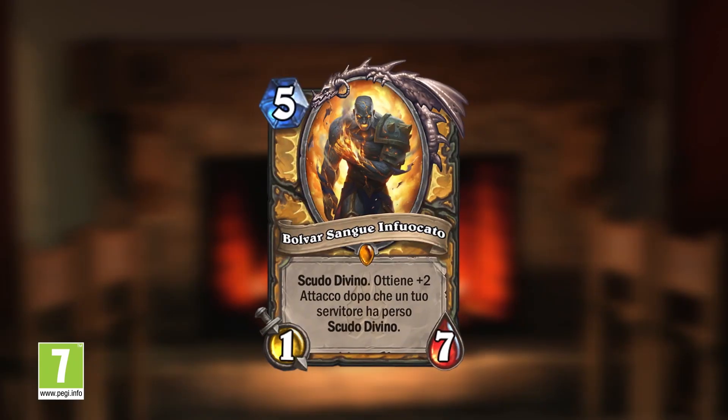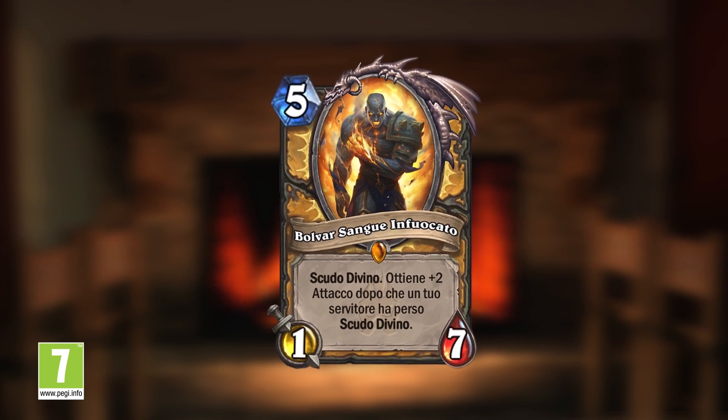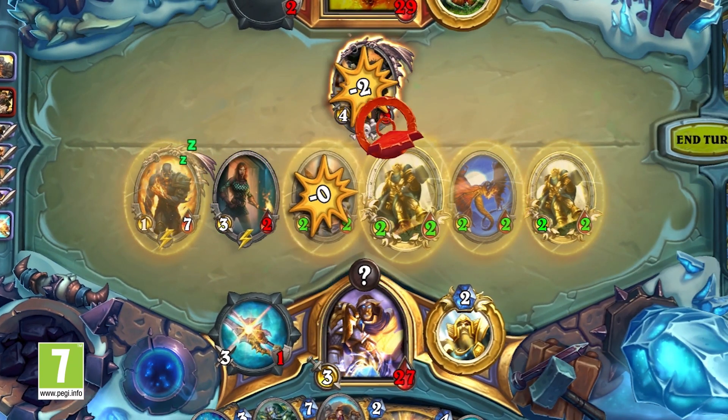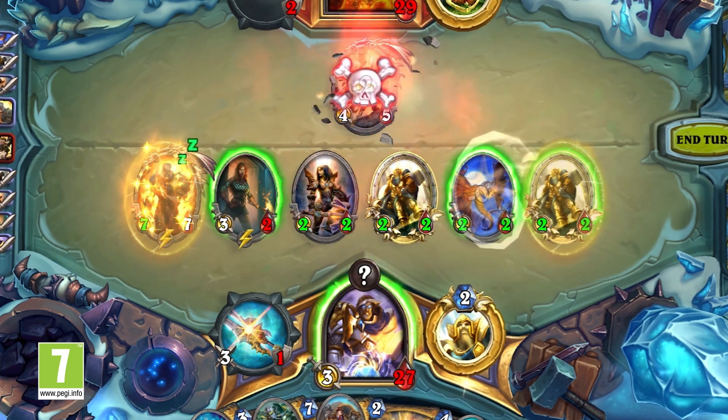Since we're talking about the past, present, and future of the Lich King, it's time to introduce you to this guy — Bolvar Fireblood. This is the latest iteration of Bolvar Fordragon. As you can see, he has the same stat line — it only starts with a one attack. But once again, you can increase his power by throwing your own minions into combat. This guy can synergize with a lot of Paladin decks and really create a lot of momentum for you.